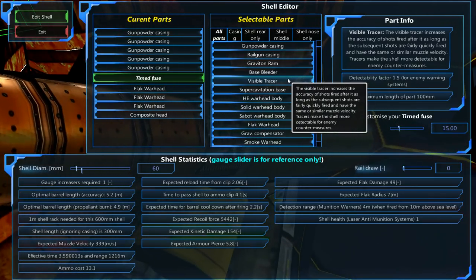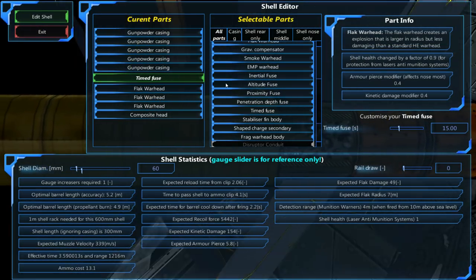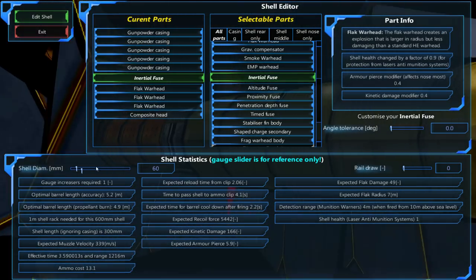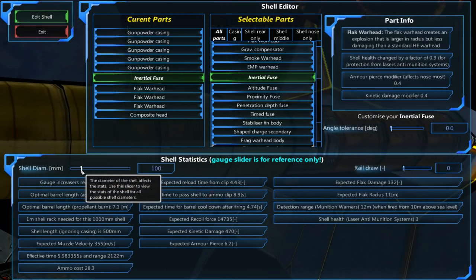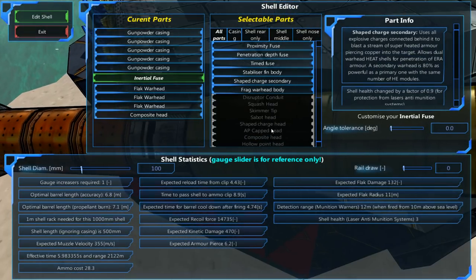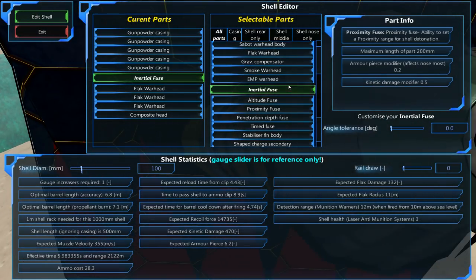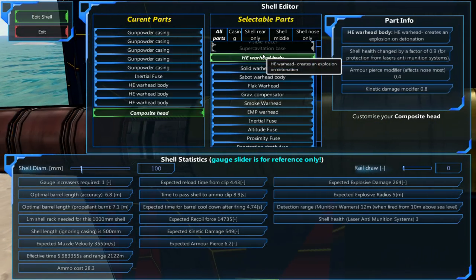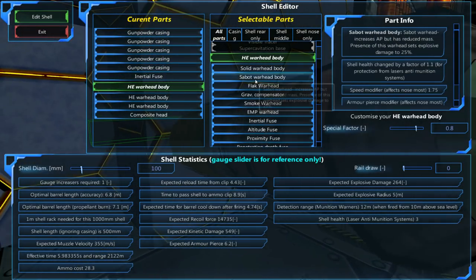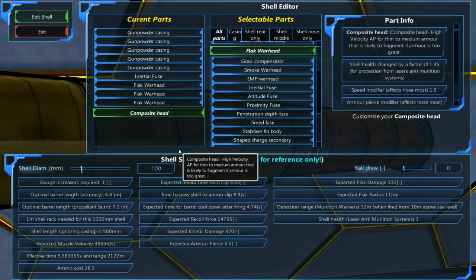So what turret are we going to change this into? I think we're going to go with either fragment, or we may stick with flak but use the inertial fuses instead — so if they hit something and bounce, they instantly detonate. Not all that much damage, but it is the maximum damage radius. If we go with pure explosive that won't work too well, and the shells are a bit too small for penetration depth fuses. We could go with high explosive, essentially doubling damage but halving the area. I think I'll go with flak — not going to be all that effective, but it should be fun.